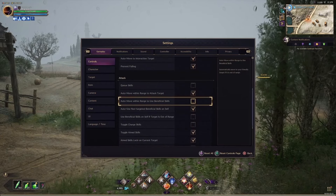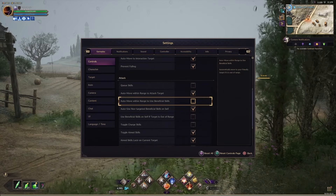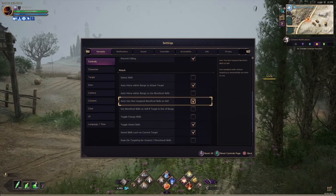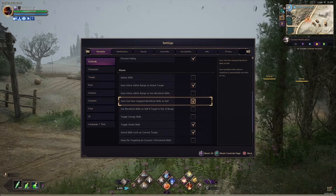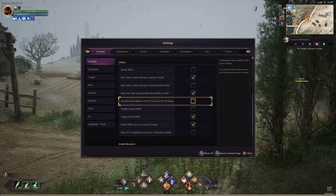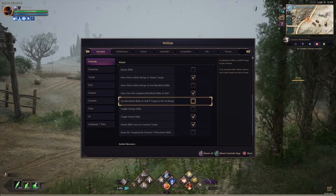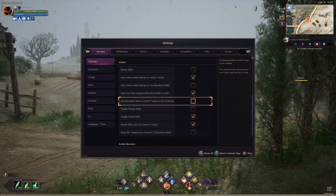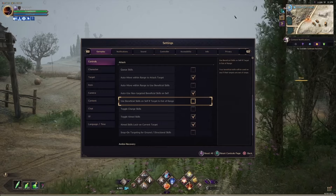Auto move within range of beneficial skills, auto use non-targeted beneficial skills on self, and use beneficial skills on self when target is out of range — these are all generally for healers. If your target's out of range as a healer, it'll just heal you instead. Since I'm not a healer and Salvation Chain doesn't work with these, they don't really affect me.